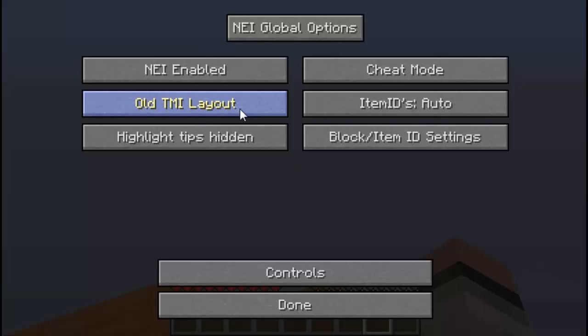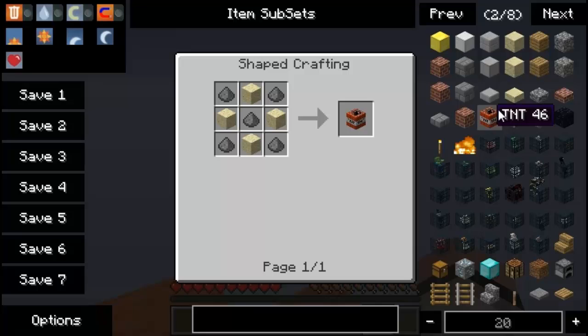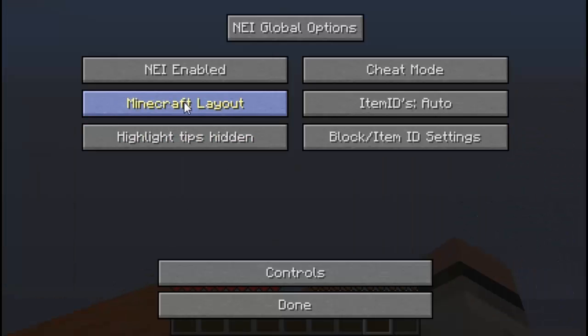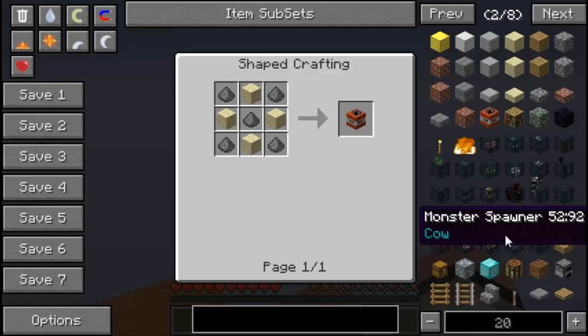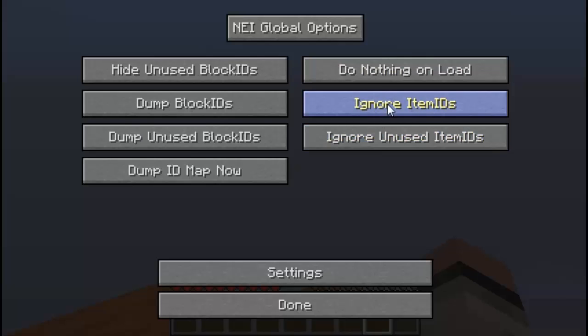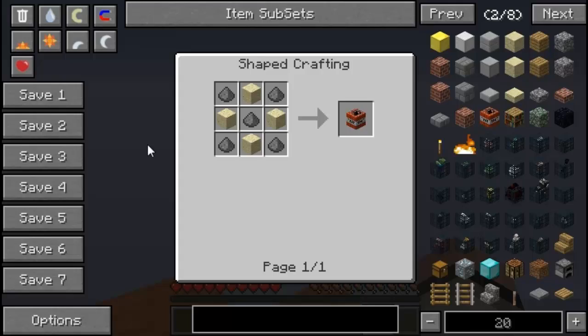Here is Minecraft layout, which I recommend staying on. If you go to old Too Many Items layout, everything turns black — that's the old Too Many Items style. If you like that black format you can keep it, but let's go back to the Minecraft layout where everything looks nice and gray. If you want item IDs to show, mess with the auto shown and hidden settings. Highlight tips hidden shows tips on items like potions. Block IDs settings let you mess with ignore and do not load options.